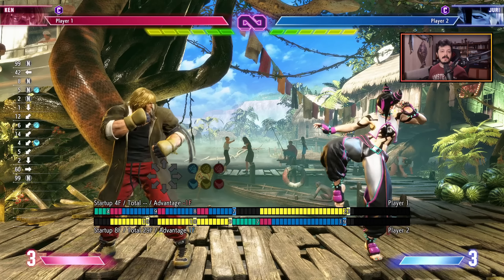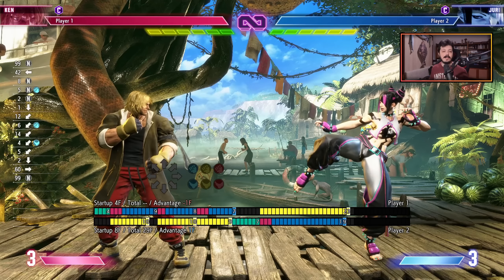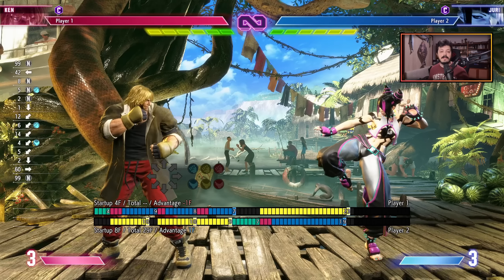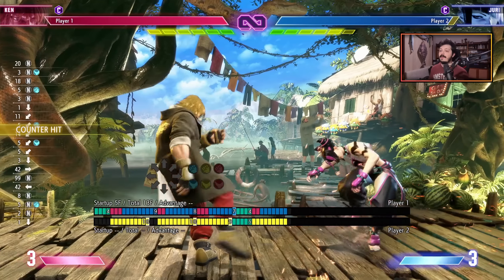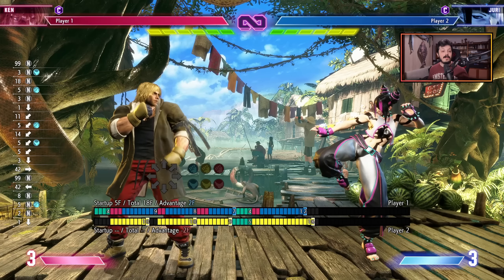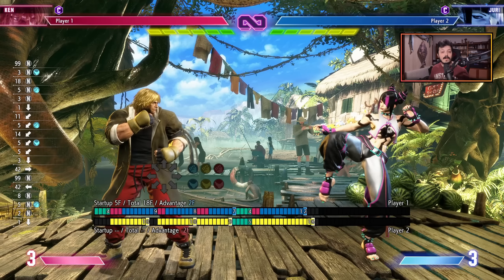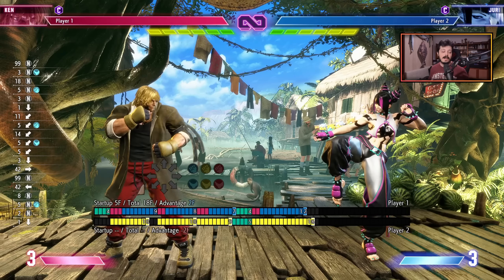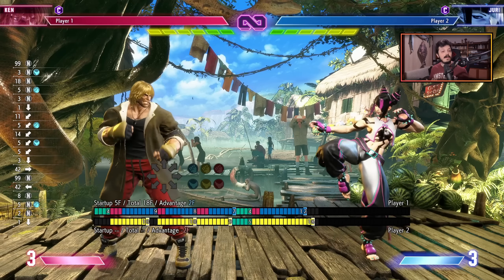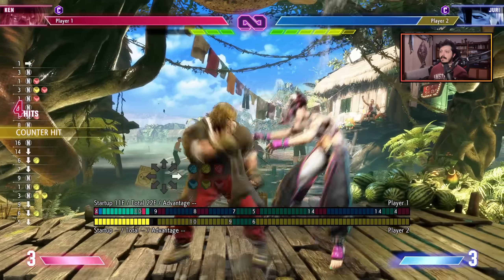Because there's more to it than just frame data. It's also spacing and your movement that can be utilized to physically steal turns from your opponent. Let's take a simple example of a light string, something like this. As you can see, Ken is minus one on block, so in theory his turn is over. But we are at a particular range where many fast mediums and lights don't actually reach — and it's the same for Juri as well. Only the longer range normals, like a crouching medium kick or a standing medium kick for Ken, actually connect with the opponent. Because of this, the opponent is actually in kind of an uncomfortable situation if he wants to contest what you're doing.